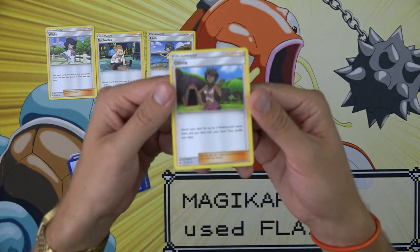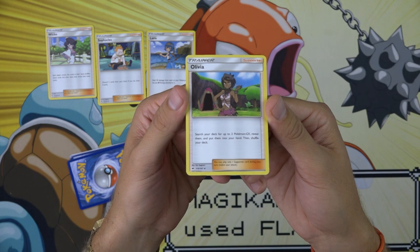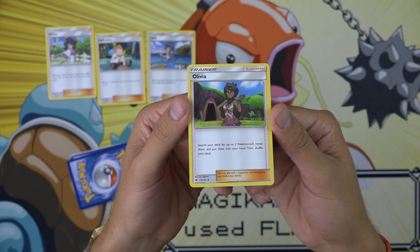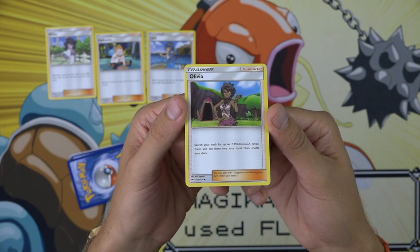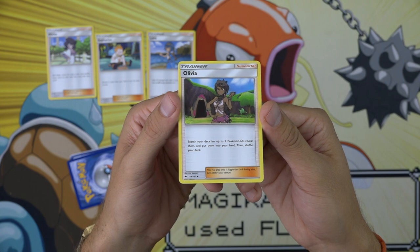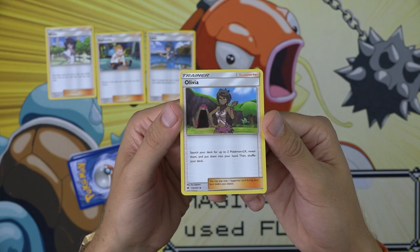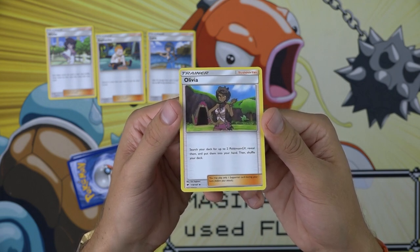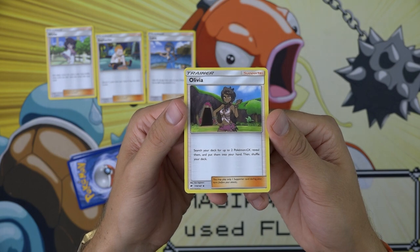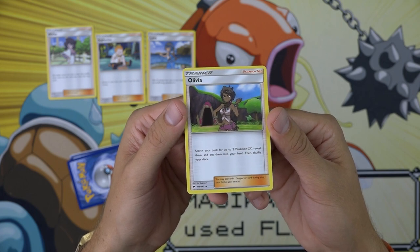Number 5, we have Olivia. I chose Olivia for number 5 above Wick, Sophocles, and Lana just because of its utility — it could see play in most decks. The effect is: search your deck for up to 2 Pokemon GX, reveal them, and put them into your hand, then shuffle your deck. Olivia could be used to get maybe a Drampa and a Tapu Lele. They go to your hand, unlike Bridget — they go to your hand — so you could play the Tapu Lele for its supporter-grabbing Wonder Tag effect the following turn. You can chain Pokemon with it and find other supporters with your Olivia.